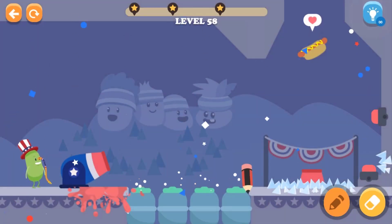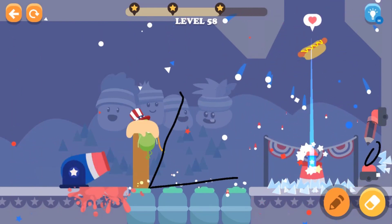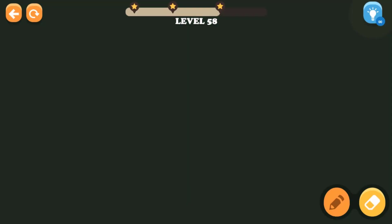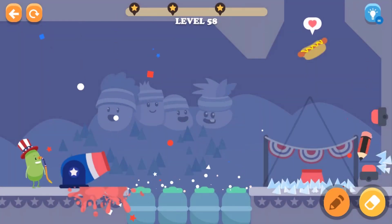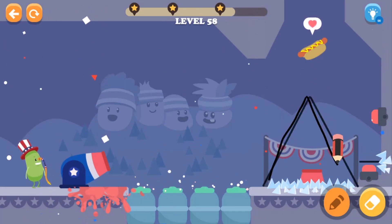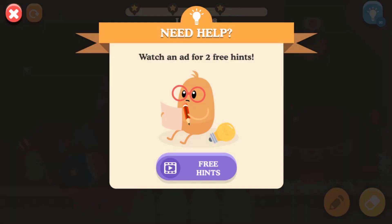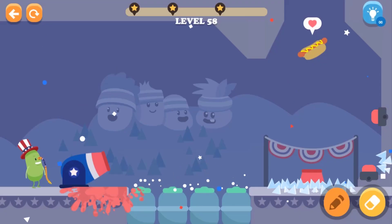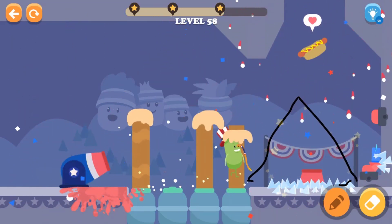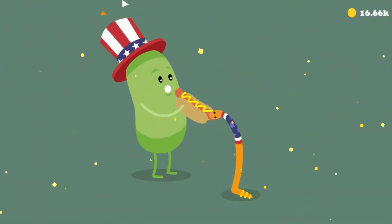I'll have to draw a line and press the button over here — now he's bouncing. Can he get to the handle? He couldn't get to the handle! Let's try this again over there — he just keeps bouncing. Let me draw this line first. Now can he get to the handle? Yes, he got to the handle!